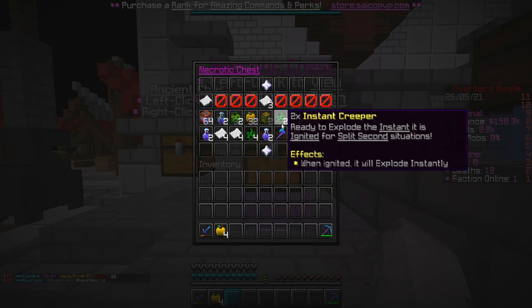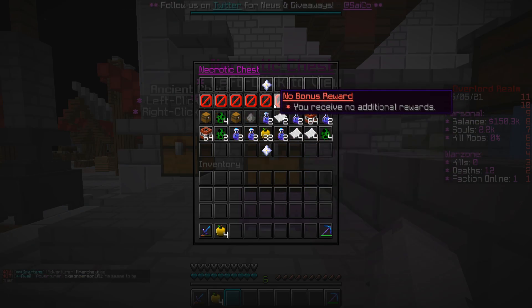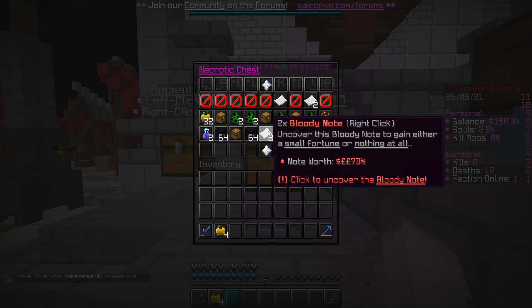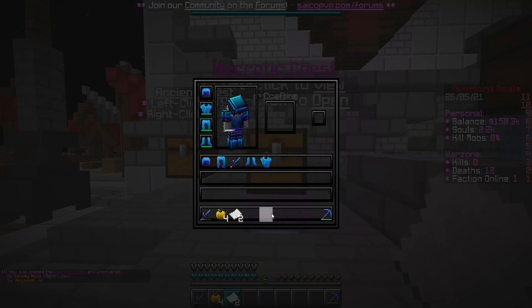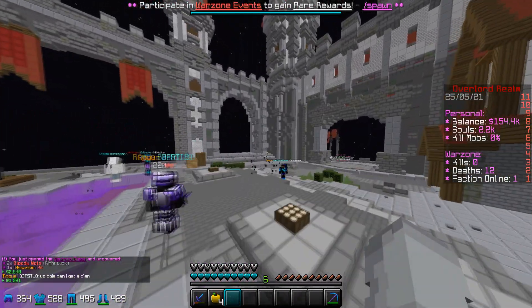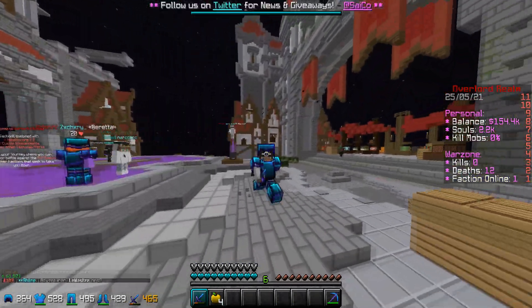Let's go ahead and open this necrotic charm and see what we can get. I don't have an abundance of charms on here like I did on Magma realm — these charms are a bit harder to get for me at the moment. Doesn't look like we're going to get anything great from there. We got... unless these bloody notes give us something good, we got pretty screwed over. 2k and 1.5k — well that wasn't the best. I hope you guys enjoyed the episode and I'll see you in the next one. Peace out.